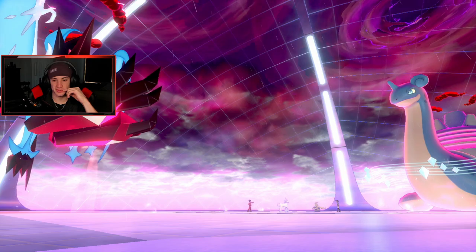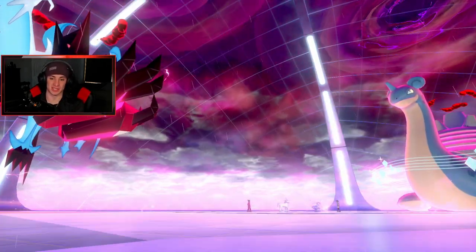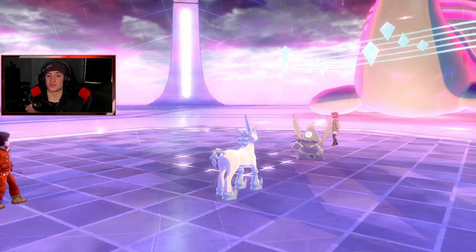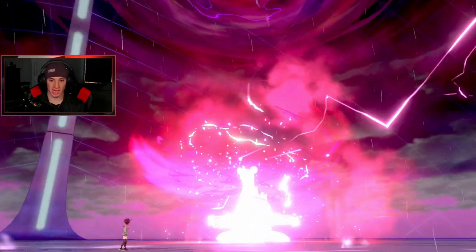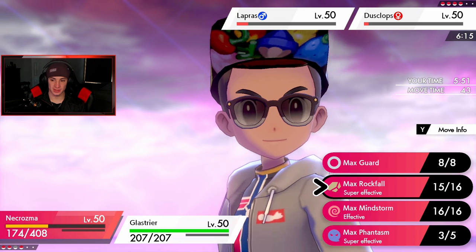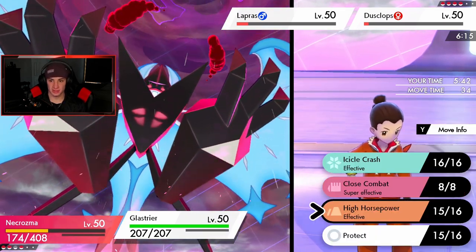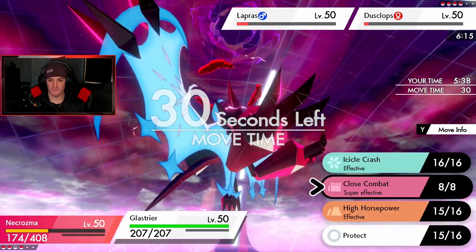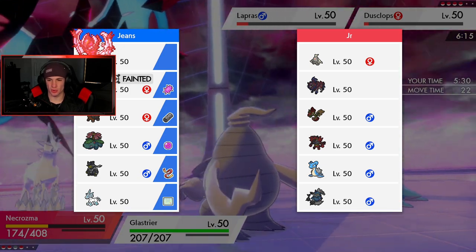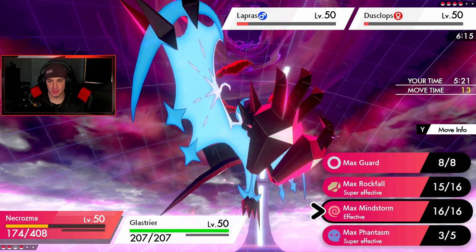We're plus one — I think this might pick up the KO on Dusclops. It doesn't — this thing is really bulky! He's going for Pain Split next turn. The defense is dropping though. I think we can get the double KO this turn. I could drop a Rock Slide or set terrain — but we already have terrain up. Let's just go for Max Phantasm again rather than changing weather.